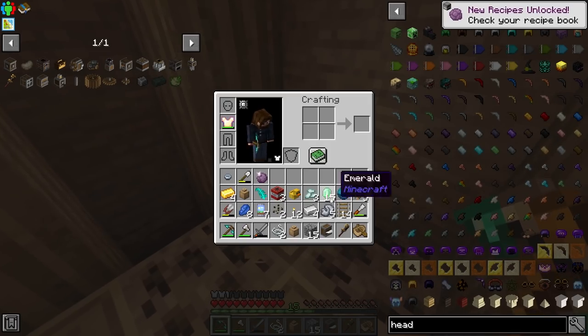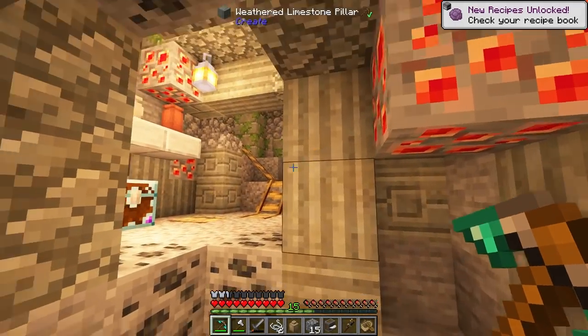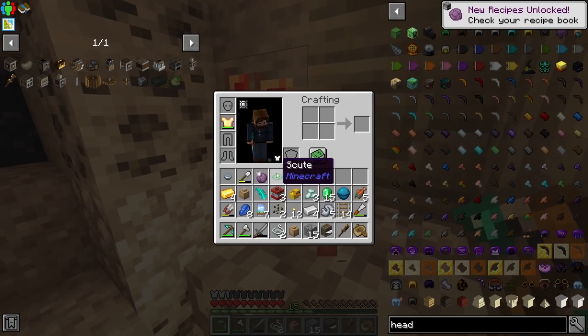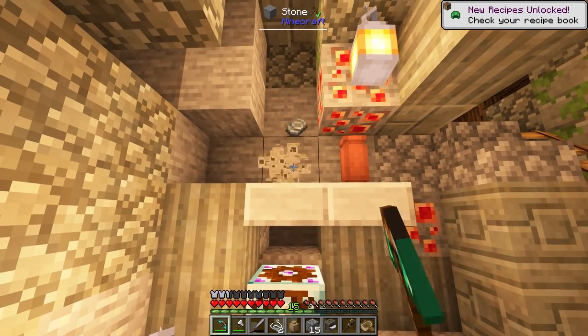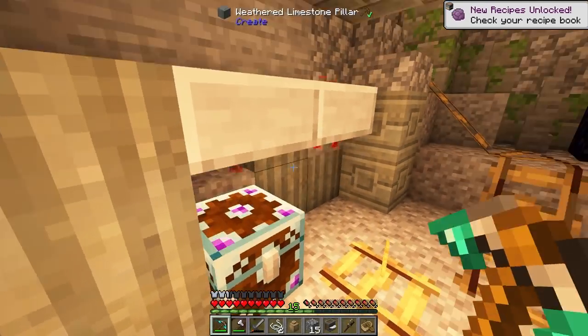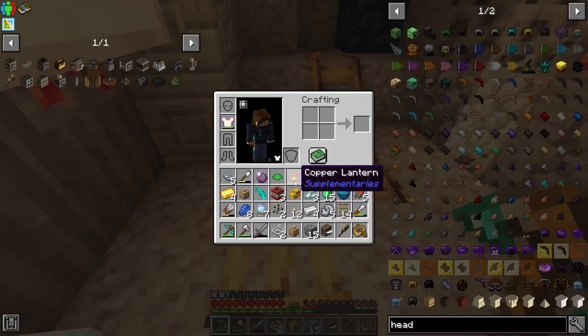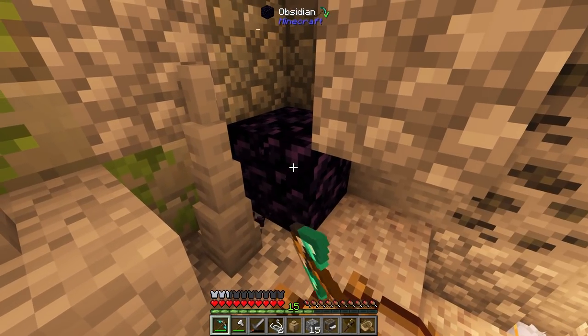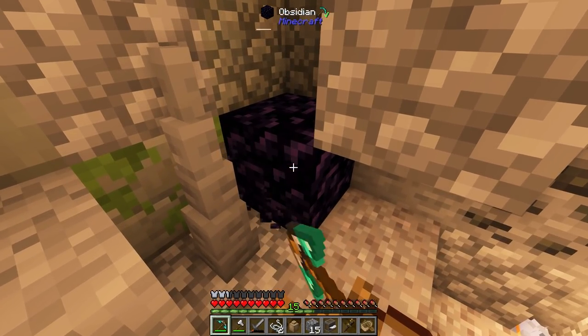We'll pick up the rest of the stuff — all that gold, I'll take that. Torches, chorus fruit — that's an interesting drop. The loot pool on this is quite random, which is nice.